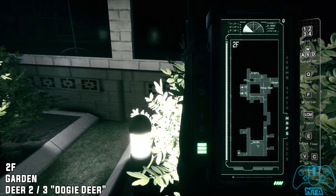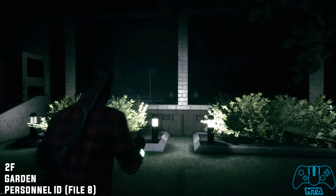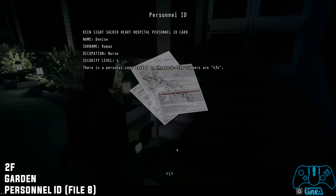Now from the same location, if you look to the right you'll find another dead scientist, zombie, or military guy — one of the three is correct — and you'll find file number eight.